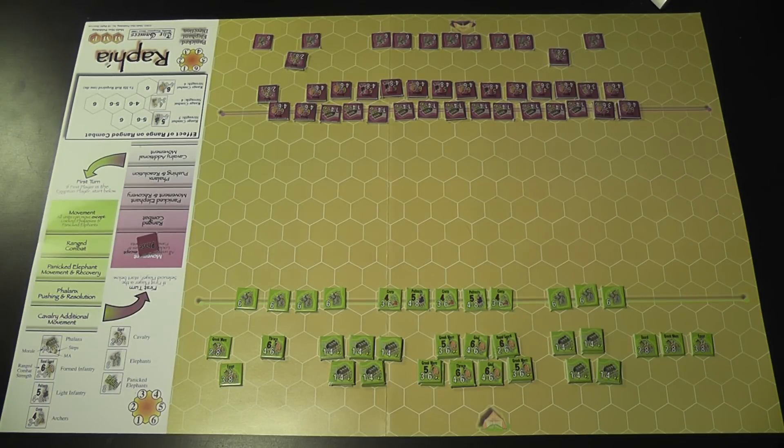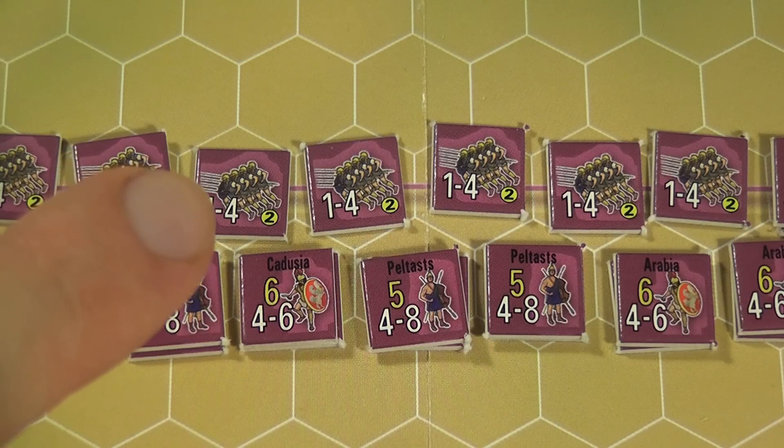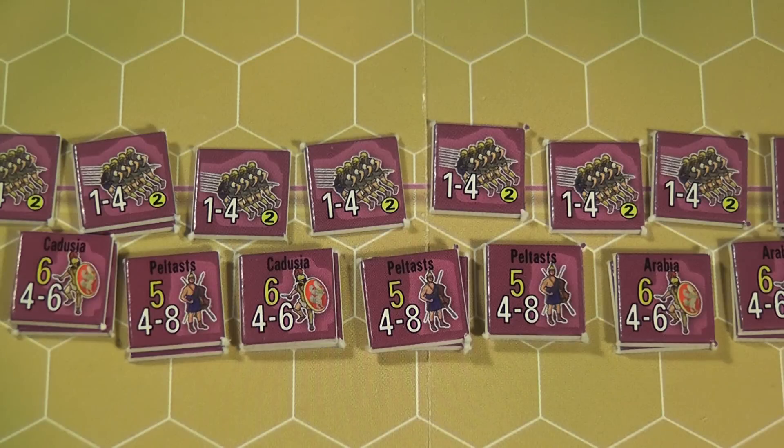There's only one scenario, but you can set up your units anywhere on or behind those lines, meaning that from game to game you can try different setups and different experiments. A turn starts with the movement phase, during which the active player can move any and all units up to the movement allowance of each unit. The movement allowance is the number at the bottom center of each counter. Movement is very simple because all hexes cost only one movement point to enter, so there's no terrain that will slow you down.